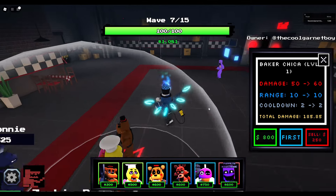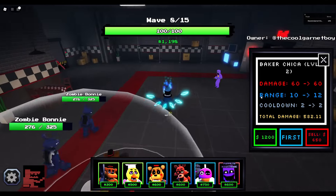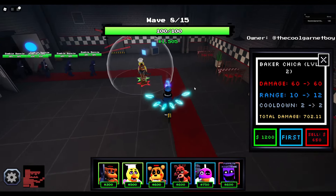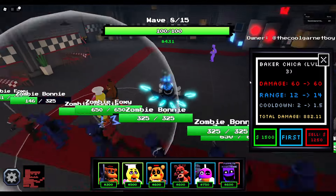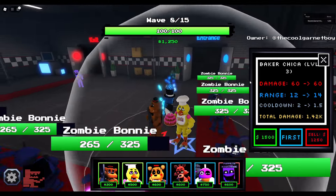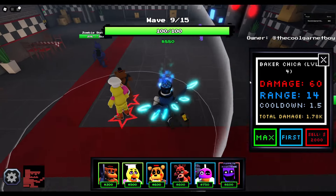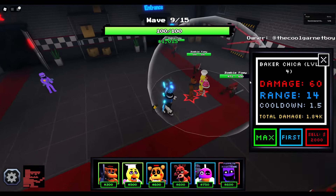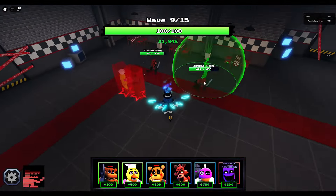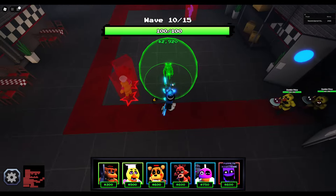Next up we have Baker Chica — 50 damage every 2 seconds with a range of 10. That's somewhat decent but not really. The upgrade is $800 for 60 damage every 2 seconds with a range of 10 still. On level 3, we have 60 damage every 2 seconds with 12 range. And instead of throwing cupcakes, it's literal cakes. The final upgrade is 60 damage every 1.5 seconds with a range of 14 — decent, but on heal mode it's not even that good.